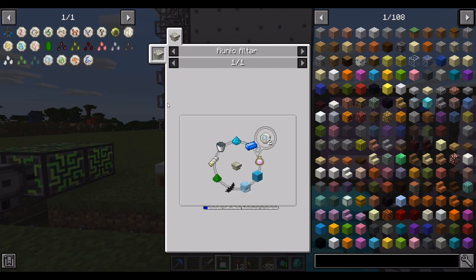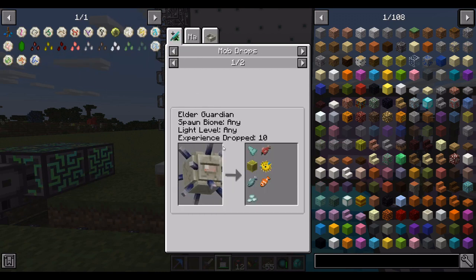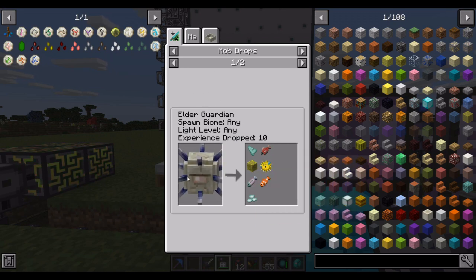That said, you still have to start from the Tier 1 runes. Looking at these runes, most of them have at least one component that's kind of a pain. So for now, we're not going to fully automate it — this needs Puffer Fish, and I guess we'll have to run a mob spawner for Guardians or Elder Guardians.